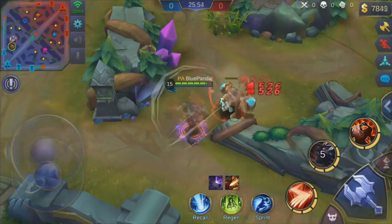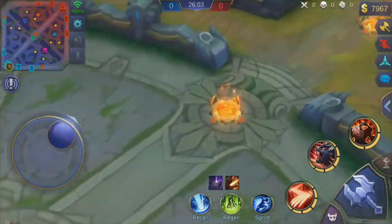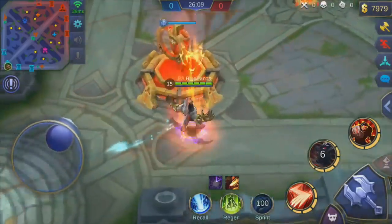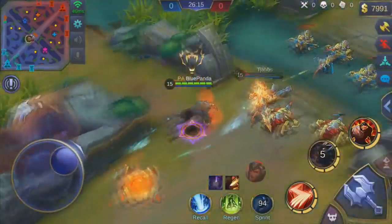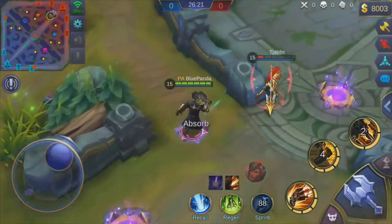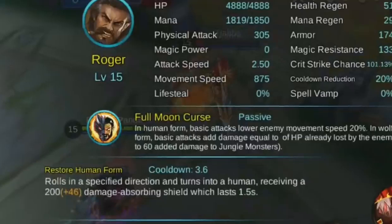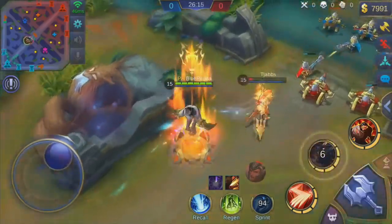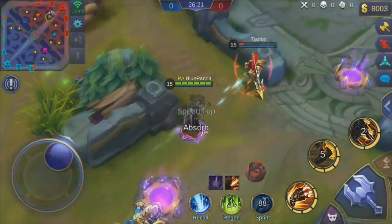This time I'm actually going to show you the movement speed I'm getting. He's standing in the base right there. I'm going to back off to my tower, use my sprint, and run towards him - 875! That's the world record, that's the highest movement speed ever achieved in Mobile Legends. It's just insane how fast that actually is. You can see I'm catching up to him even though my second ability only lasts two seconds while Yan Xiao's ultimate lasts six or seven seconds.